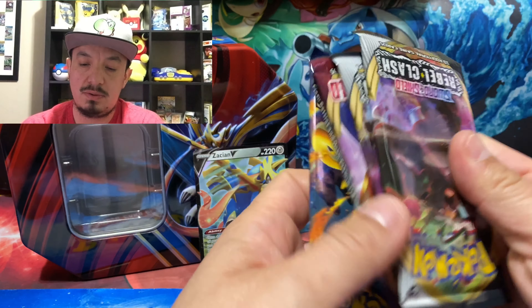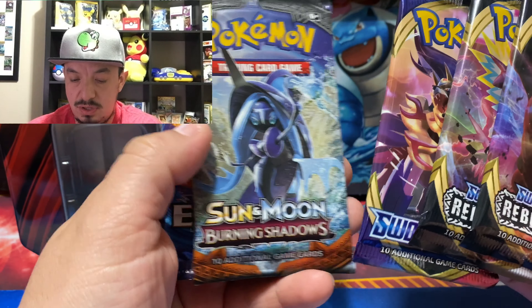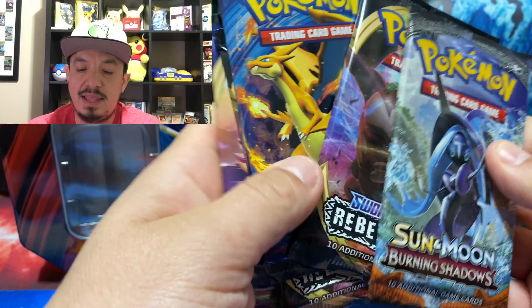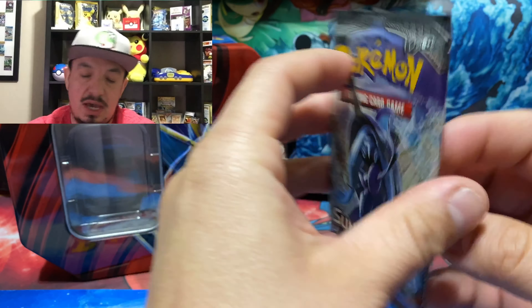There is a code card for you guys right there. We have two, four, five packs — nice. So we have Rebel Clash, Rebel Clash, Sword and Shield, Burning Shadows, and Evolutions. We have a lot of potential for a lot of cool stuff!